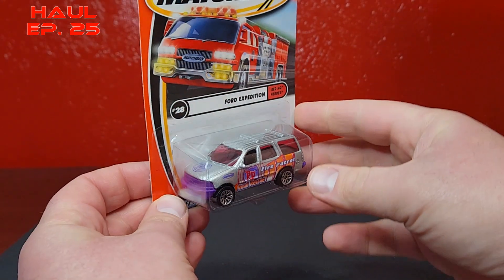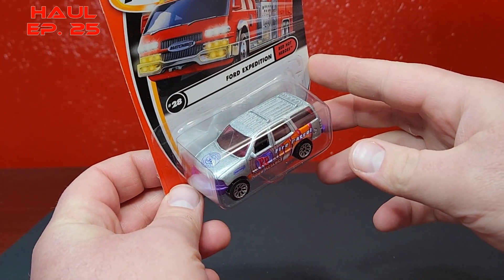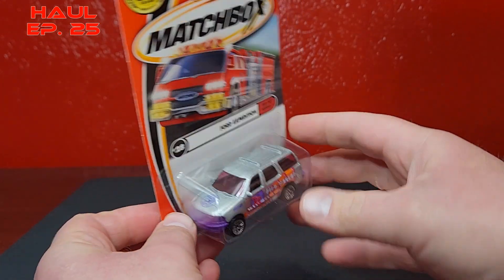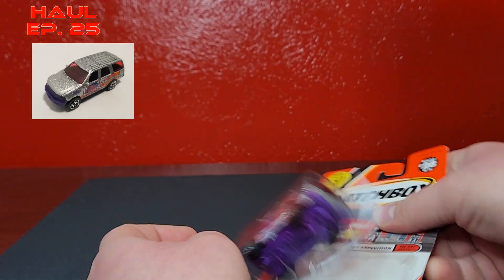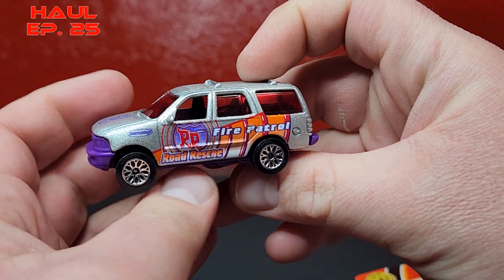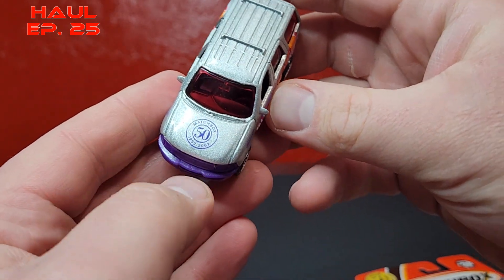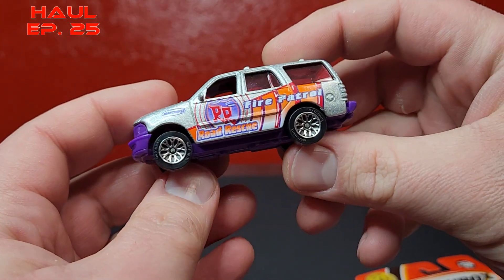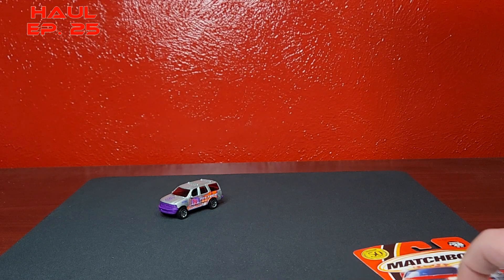Just marking off some stuff on the needs list - this is the 50th anniversary logo for the Ford Expedition from 2002. I did not have the one with the 50th logo on there. They were doing some not-great decos back in the day, and of course it's got red windows which is just weird. There is your logo - it was quote-unquote supposed to be a chase, but it really wasn't. It was just luck of the draw.